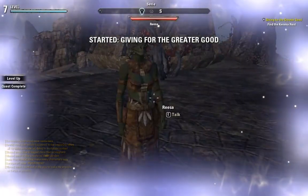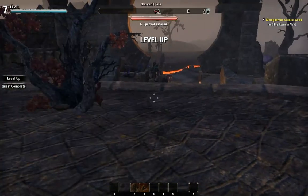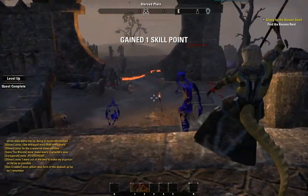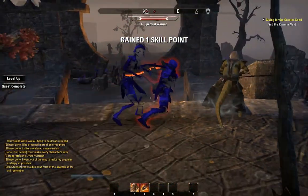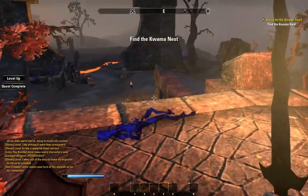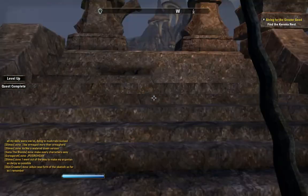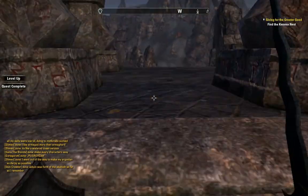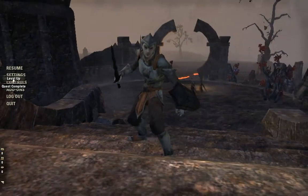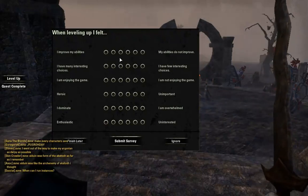She wants Kwama — now she wants Kwama. Look at these guys, do they need help? Probably not — let me just throw some rocks. I think they're doing pretty well, let me just step back. Level up! With level up I feel I improved my abilities — a little bit.